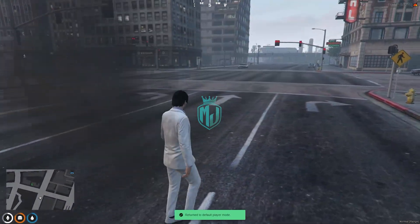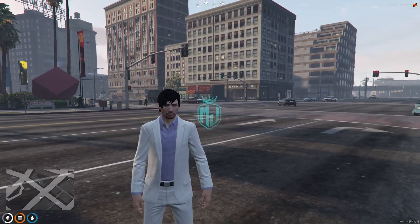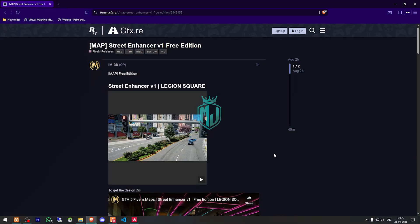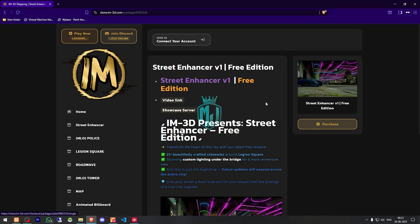It's completely free, so make sure to watch the video completely first, then if you like it you can easily install it in your server. I will provide the link in the description box. Right here we have our Street Enhancer V1 for Legion Square — it's completely free. We have to get this from the Tabx store, so we need to scroll down and get it from here.